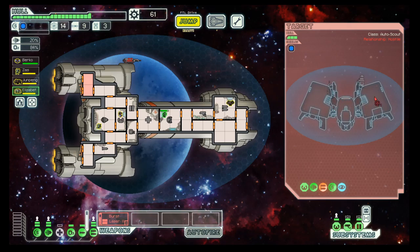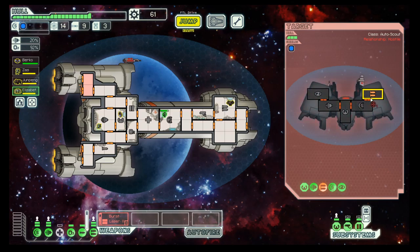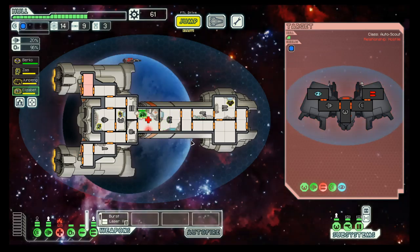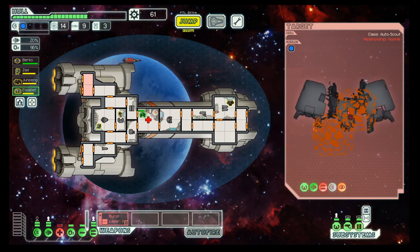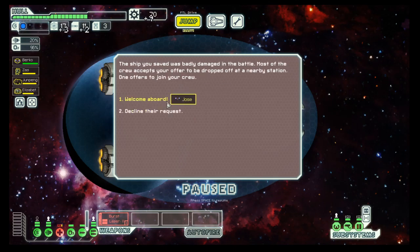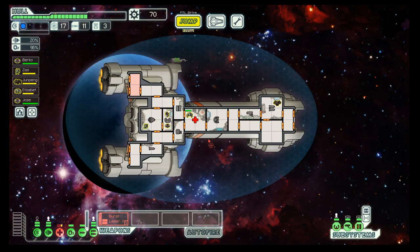Weapons is okay, so let's wait out the next cloaking phase. They have repaired their missile, so it's weapons once again. Put out that fire — Angies are pretty good at putting out fires. And there we have the artillery beam.